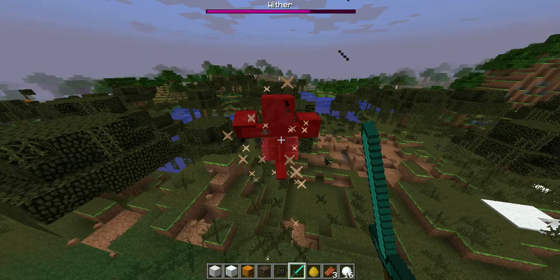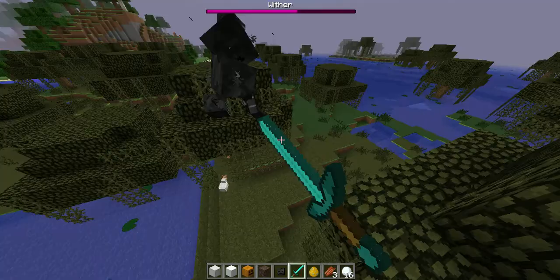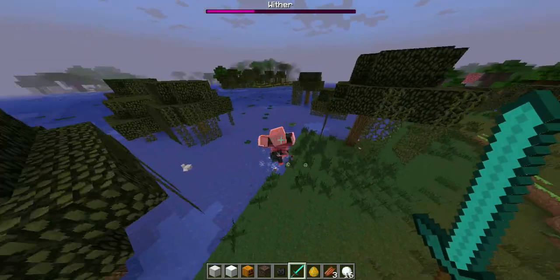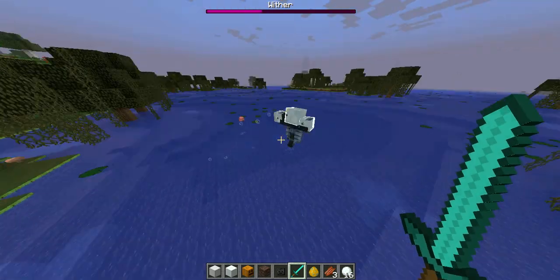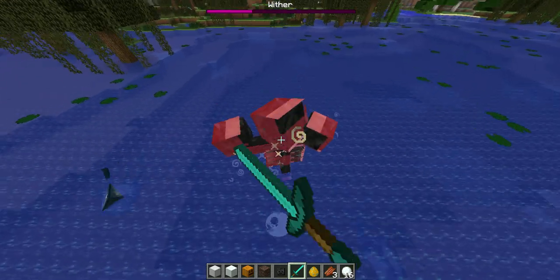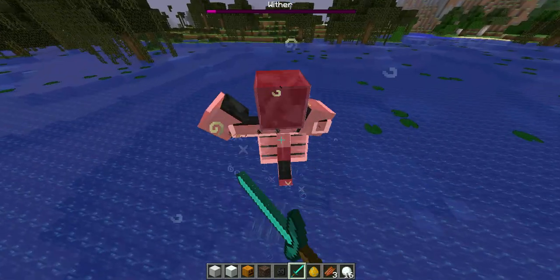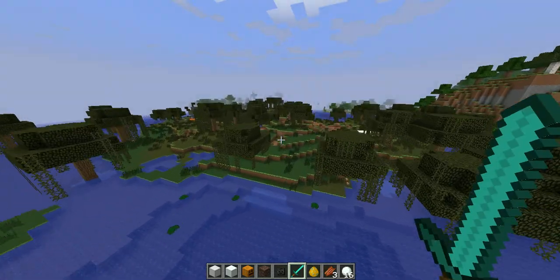And when you kill it, it drops a nether star. And that's pretty good — I think for potions. Now it's trying to recharge, but when it's red and recharging, that means it's kind of not being successful. But it's really fast, which is a bad thing. Right now you can see this bubble coming off of it — it's because it's got a swiftness potion. But anyway, that's the wither boss.